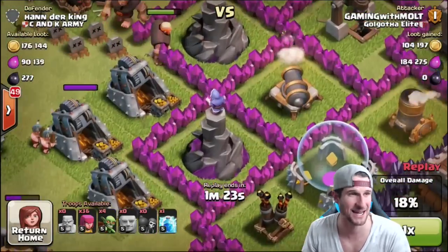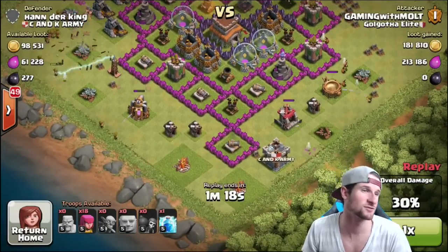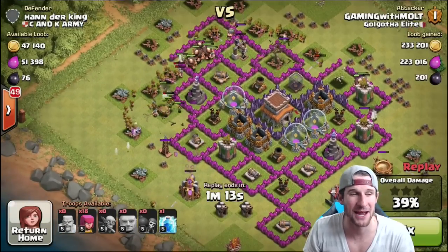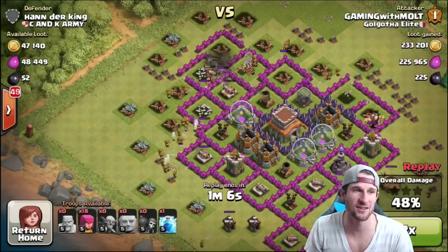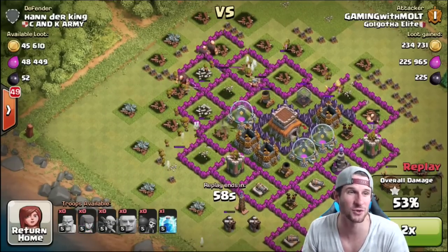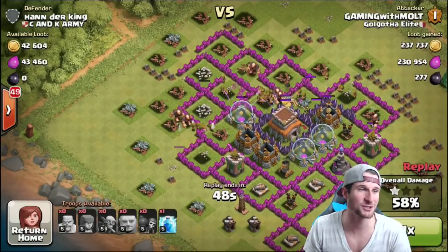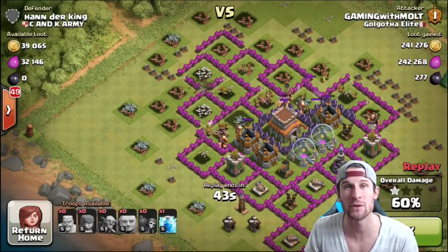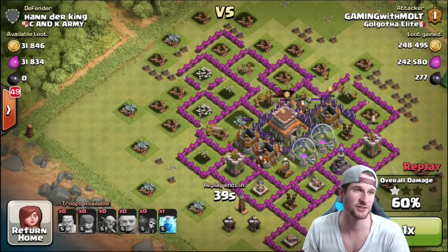I've been running into so many rushed bases — if you've rushed your base, try and fix it somehow, because it's bad. You're not going to be able to defend anything with a rushed base. We're fast-forwarding through this, and we actually end up getting into the middle of the base, which I wasn't really expecting. He still has about 90,000 in resources that we have to come in and get, so I was happy we ended up being able to get in there.